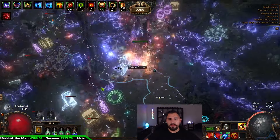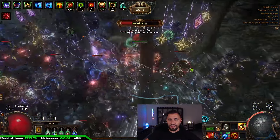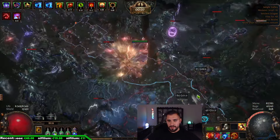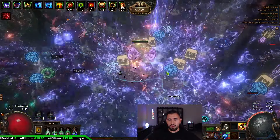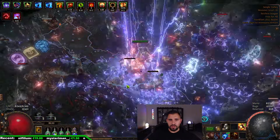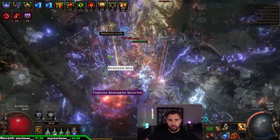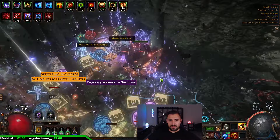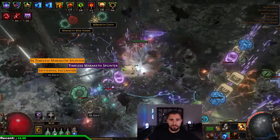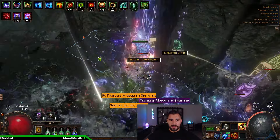Trust me when I tell you that you will profit every map. You already saw more than 10 chaos worth of stuff dropping, and it's a no-brainer — zero risk if your build can handle it. Now I was a bit slow but you should just kill those stasis monsters as often as possible. Lots of incubators dropping.